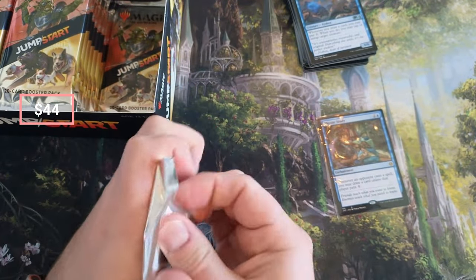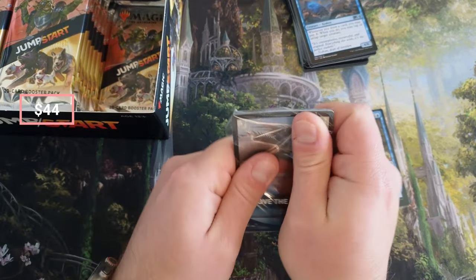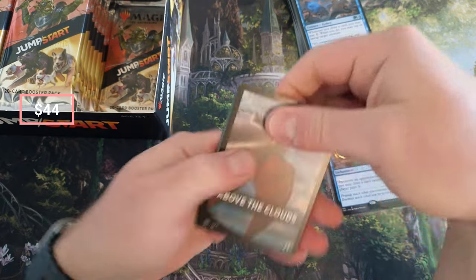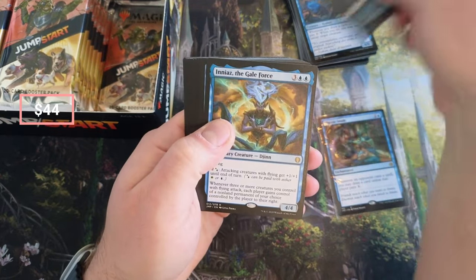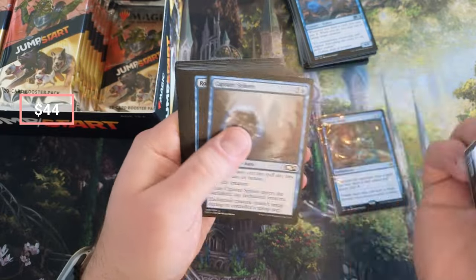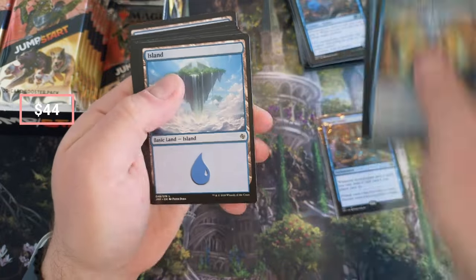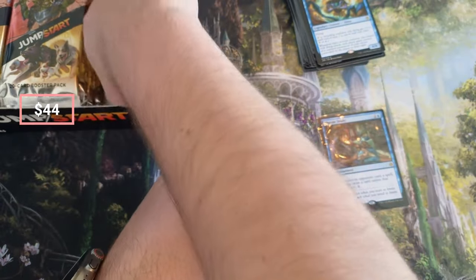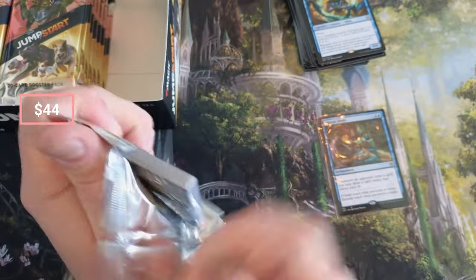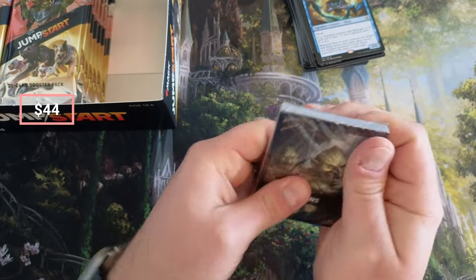Wow, we got one of the CPRs already! Above the Clouds — oh, what's coming in here? Gale Force and Substantiate. Nothing too crazy there. Oh, we got Goblins! We got the big Goblin guy in here — he's worth like 13 bucks or so. Maxis is in here I believe, Goblin Chieftain I guess.